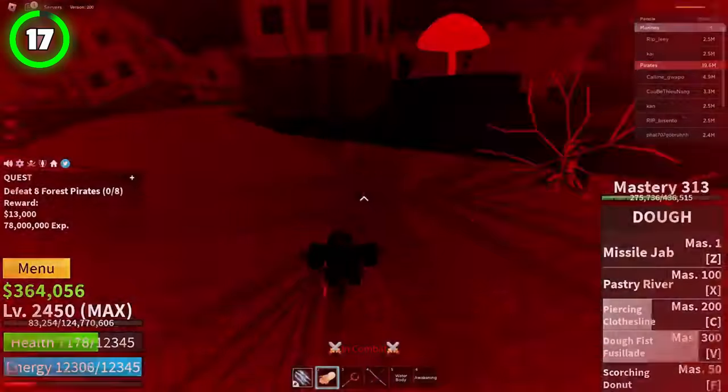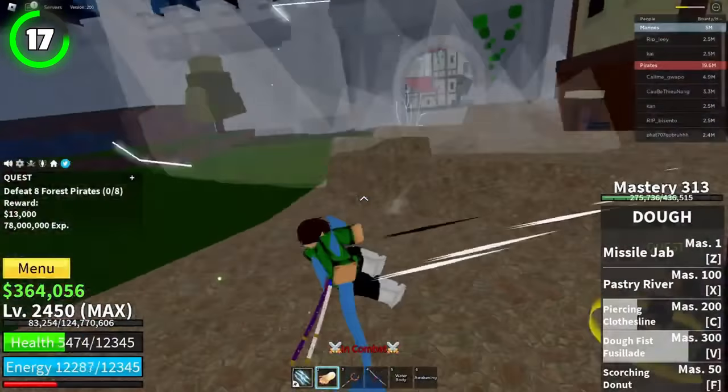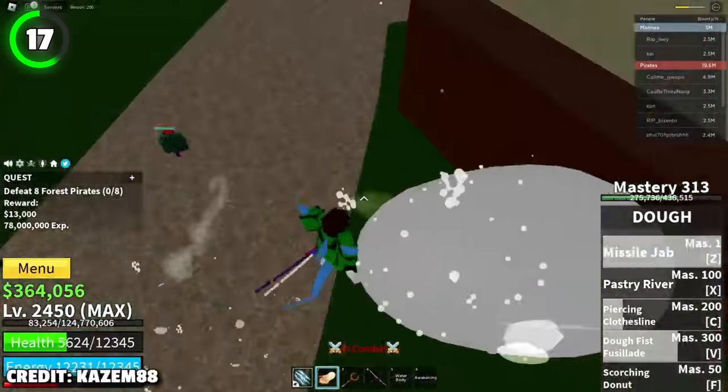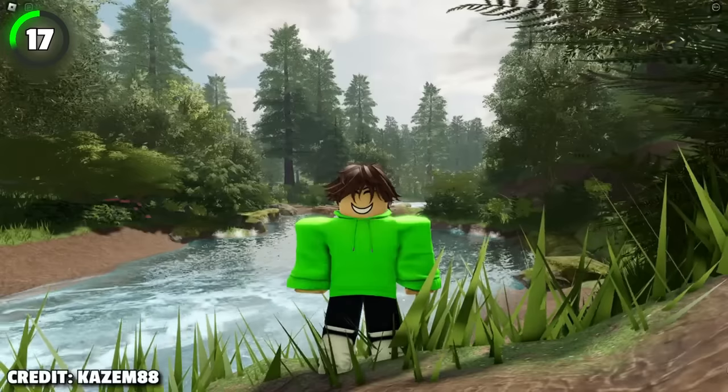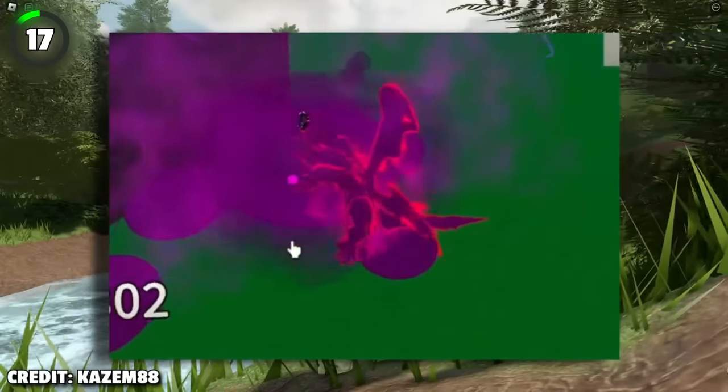If you ever find yourself in a situation where you need to get out of there quickly and you're on low HP, just use Venom. The lower your health is, the faster Venom will be. I also love how Venom's Noxia Shot skill auto-aims to the nearest enemy.